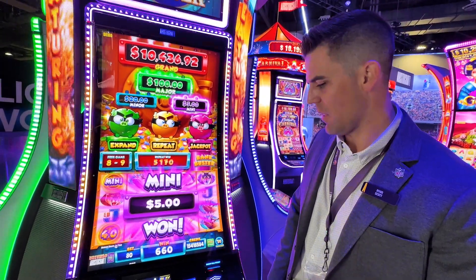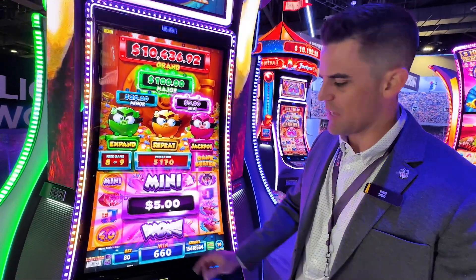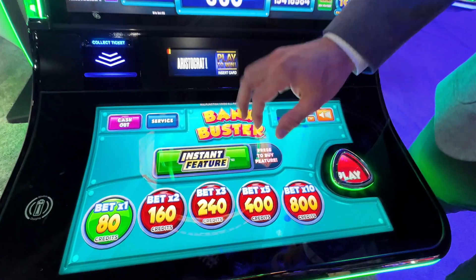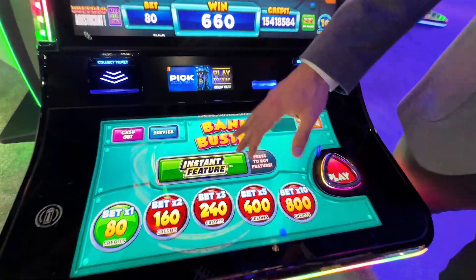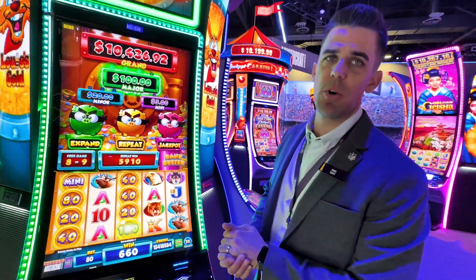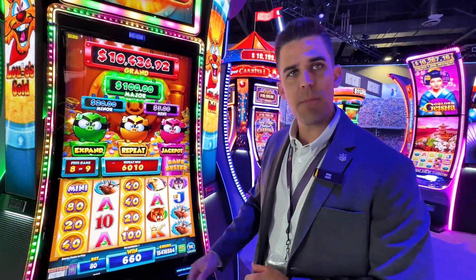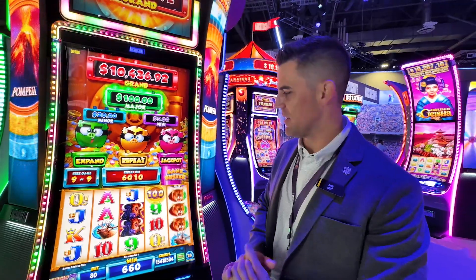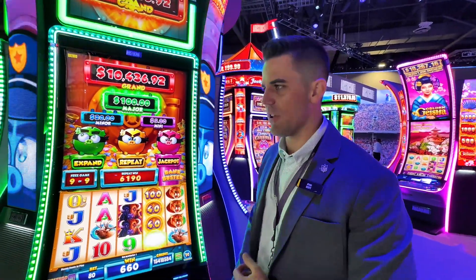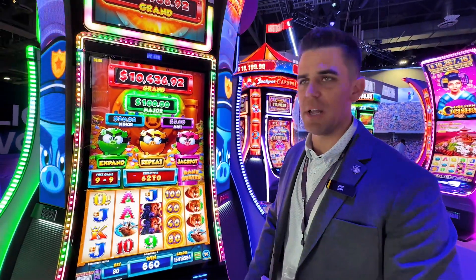We got a mini — okay, so we got the mini twice. This game is also the first time that we've had instant feature in a premium game. So if you trigger instant feature and select it, you can buy a feature. You get a choice of which feature — you purchase it and you get one of the three, and you might get more than one. So you can trigger the feature and it might be some sort of combination.